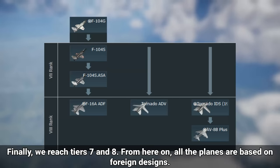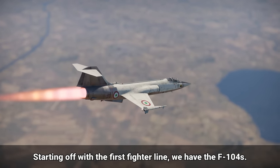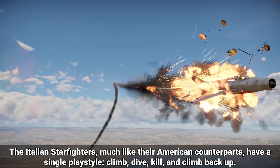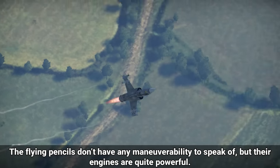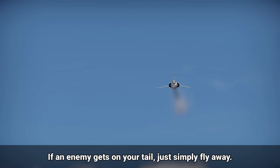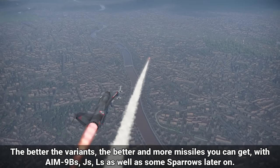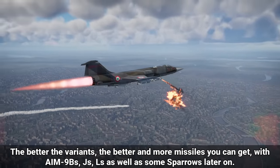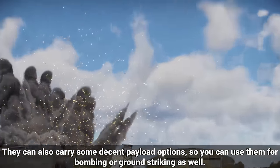Finally, we reach tiers 7 and 8. From here on, all the planes are based on foreign designs. Starting off with the first fighter line, we have the F-104s. The Italian Starfighters, much like their American counterparts, have a single playstyle: climb, dive, kill, and climb back up. The flying pencils don't have any maneuverability to speak of, but their engines are quite powerful. If an enemy gets on your tail, just simply fly away. The better the variants, the better missiles you can get, with AIM-9Bs, Js, Ls, as well as some Sparrows later on. They can also carry some decent payload options, so you can use them for bombing or ground striking as well.